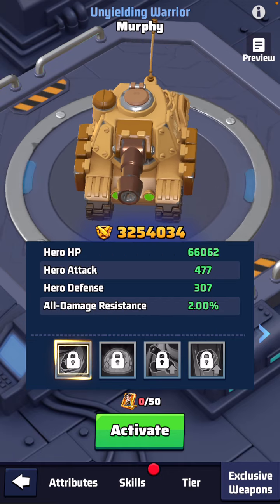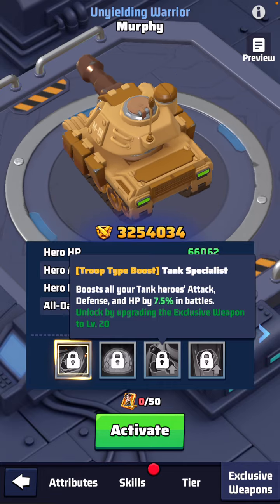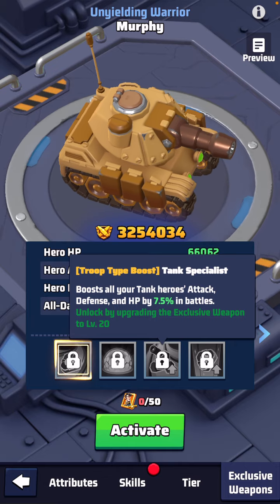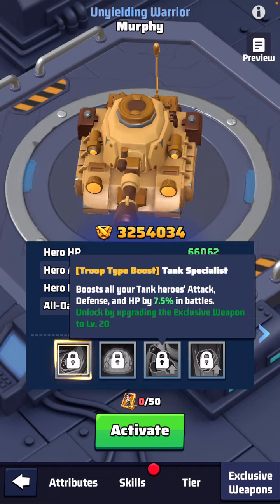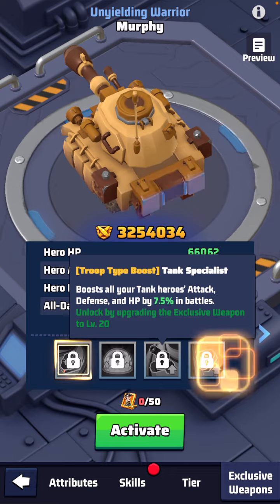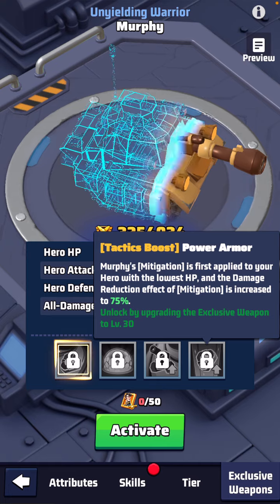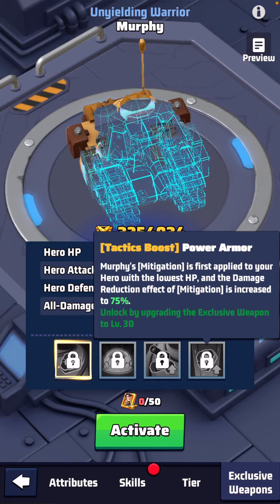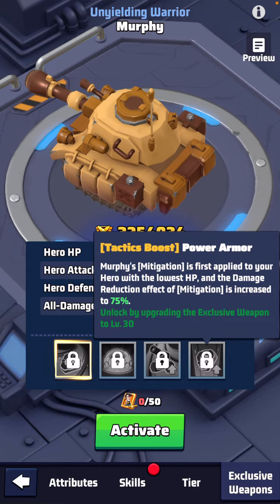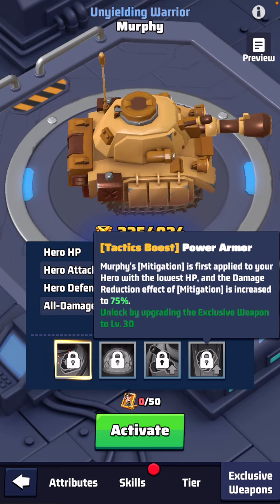It's not really clear if it's just one attack, but let's look at the third one: boost all tank heroes' attack, defense, and HP by 7.5 percent. Wow, that's big, but you gotta get them to level 20. And then the last level, level 30, Murphy's mitigation is first applied to your hero with the lowest HP and the damage reduction effect is increased by 75 percent.